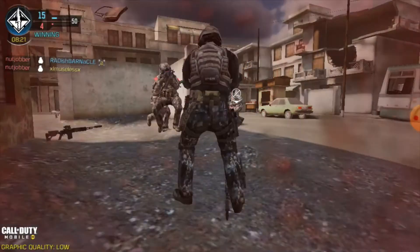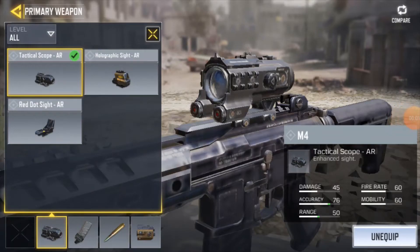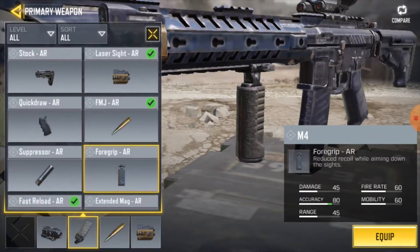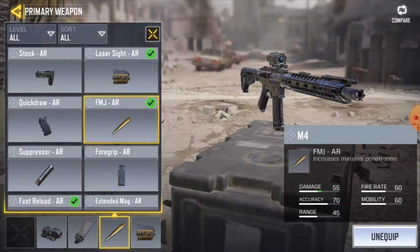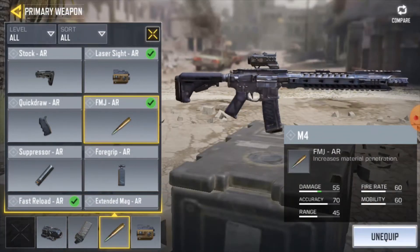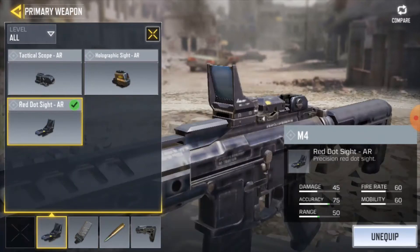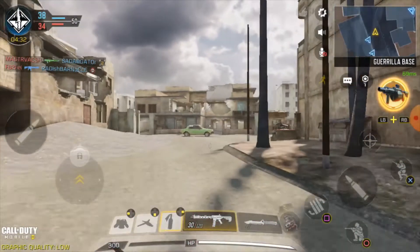you'll be getting kills left, right and center - I guarantee it guys. The red dot sight increases range by 5, the foregrip increases accuracy by 10, FMJ increases damage by 10 and increases mobility by 10. In my opinion, they are the best attachments for the M4.